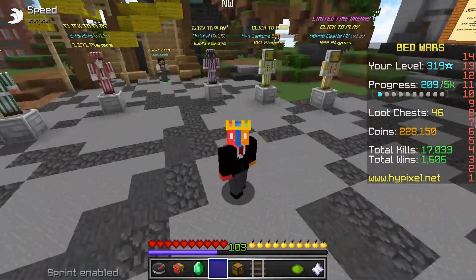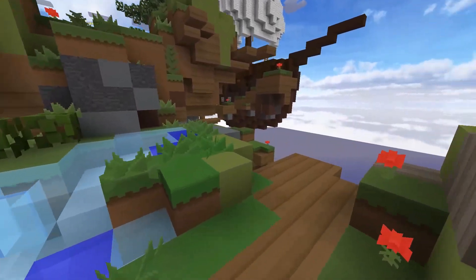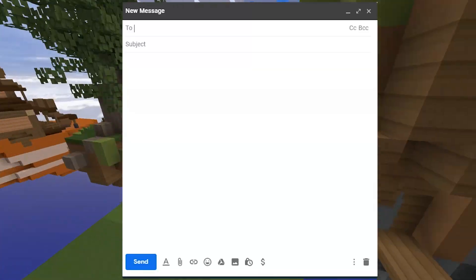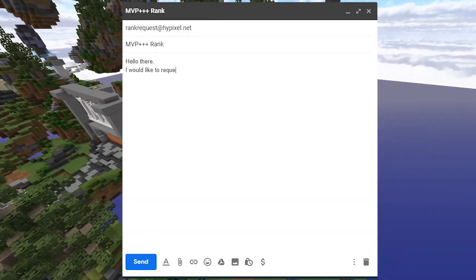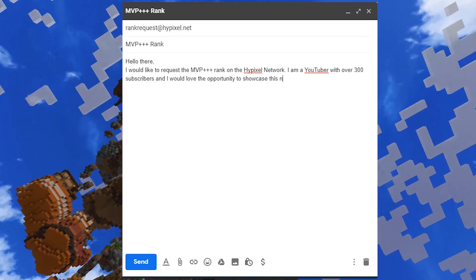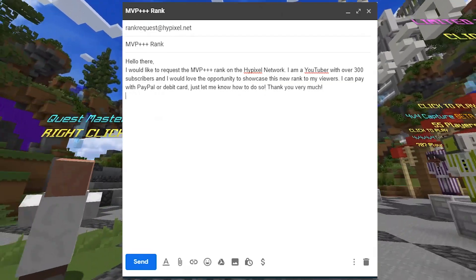So let me explain how to get this rank. Basically, it's a $15 payment monthly to Hypixel instead of the $8 a month with MVP++. And to get it, you actually have to send an email to rankrequest@hypixel.net. They only give it to a select few people that they can trust. You can actually send an email after April 2nd — that's when they're releasing the rank to the public.